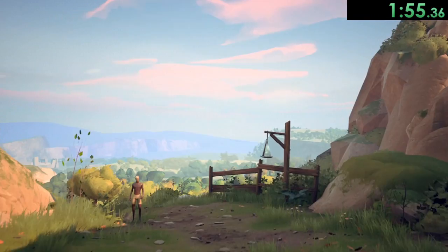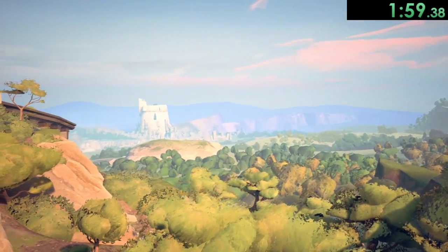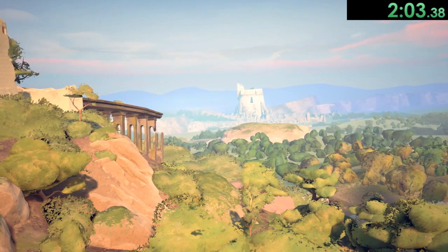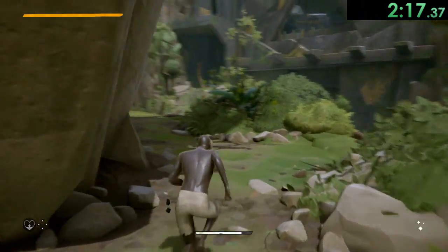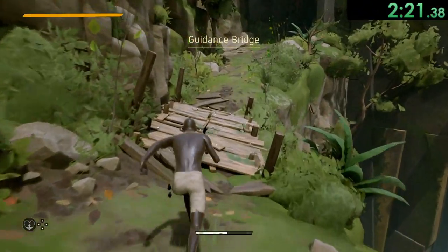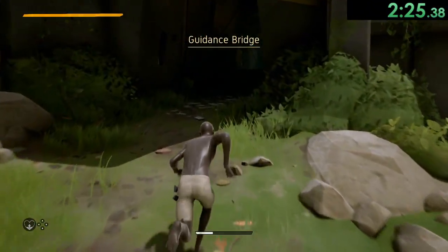Do a little emote here. Now this is the one and only loading screen. I submitted my times for without loads and with loads, but for the time that you see on screen this is with loads. We skip the cutscene completely and just keep running. This is literally a game made for speed running because all you do in the speed run is just run and fight like two opponents.